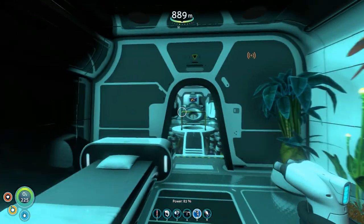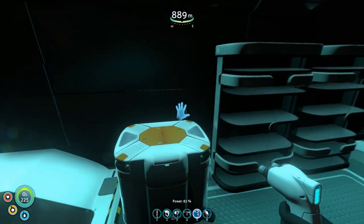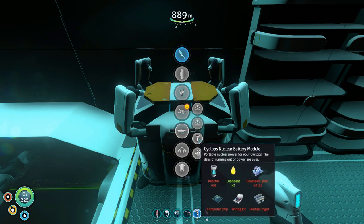Also added by Prime Sonic is the nuclear battery module for the Cyclops. It has quite hefty crafting requirements: you need a fully built reactor rod, 2x lubricant, 2x enamel glass, a computer chip, a wiring kit, and a plastic ingot. That's fitting because it is extremely powerful.